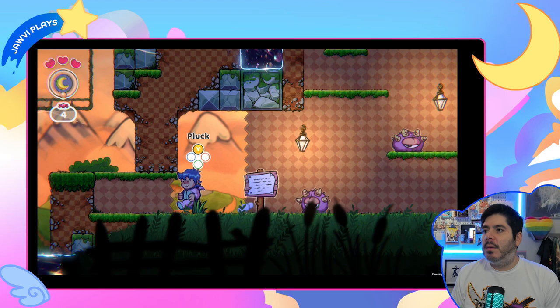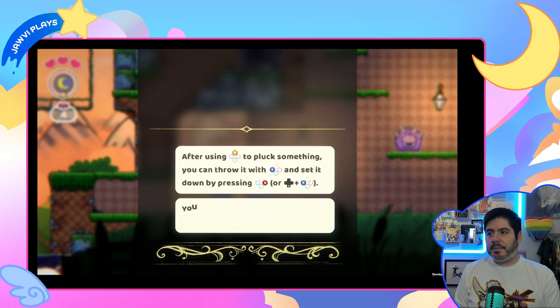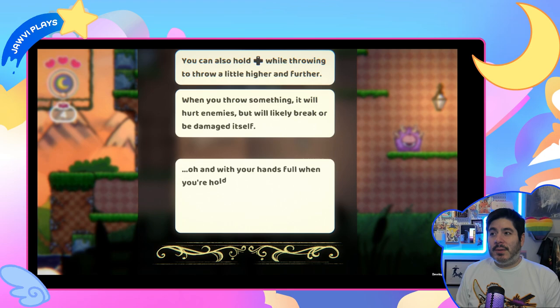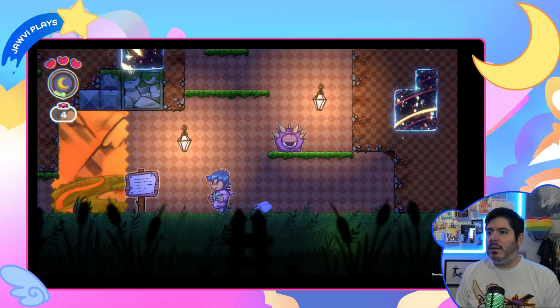A tip reads: 'After using Y to pluck something, you can throw it with X and set it down by pressing B. You can also hold up while throwing to throw a little higher and further. When you throw something, it will hurt enemies but will likely break or be damaged. With your hands full, there are some actions you won't be able to perform, such as hanging from a bar.' Okay, that makes sense. Pluck this and then throw. The little moon things are so cute!